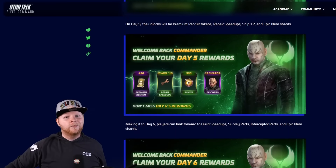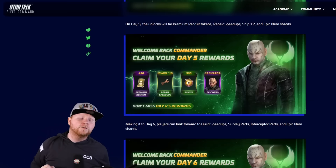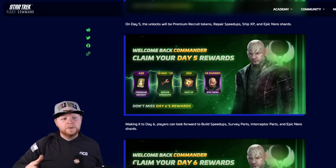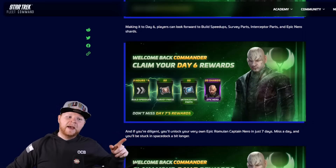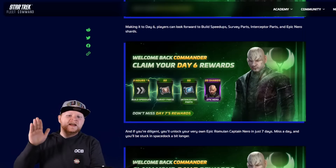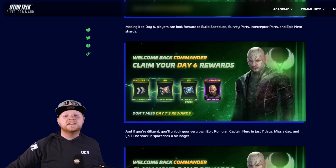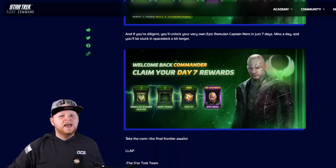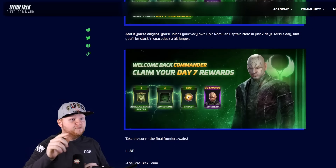Day number five — you'll get 450 Latinum, which is enough for three pulls in your premium. Then you get repair speed ups, ship XP, and epic Nero shards. Day six gives you stuff for your Ferengi Trader and your Envoy upcoming, 20 Nero shards, and speed ups. Finally, day seven ends with what I believe is a fantastic set: a full unlock of Nero.